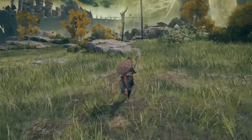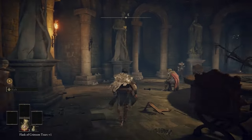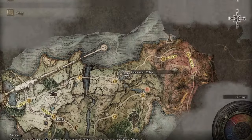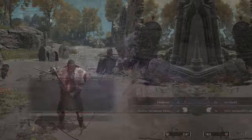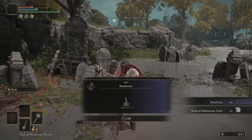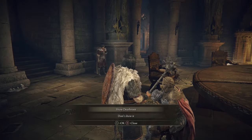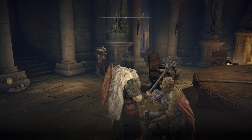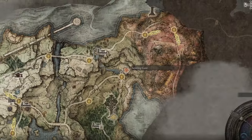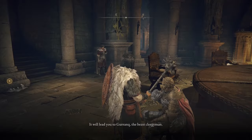At some point during this journey, Melina will have invited you to Roundtable Hold. You need to talk to D and then go into Summonwater Village to obtain a Deathroot from the Tibia Mariner. Take that Deathroot back to D, who will give you an introduction with Gurranq. We don't actually care about talking to Gurranq — what we care about is the portal he teleports us to, which is located on the map and takes us where we need to go to farm runes.